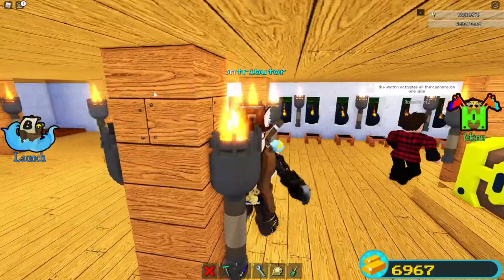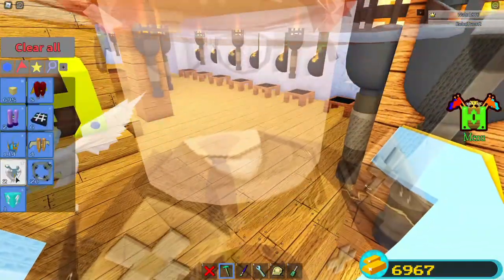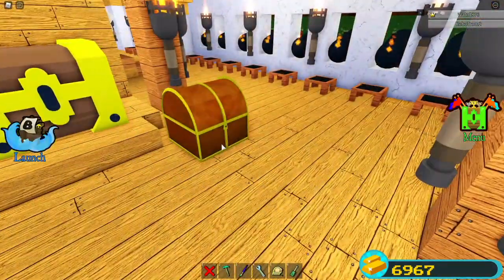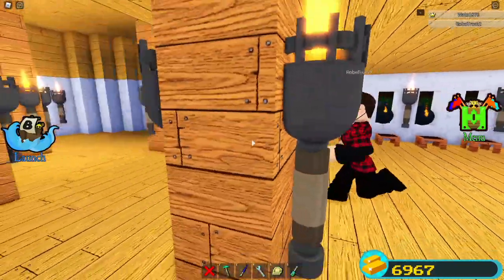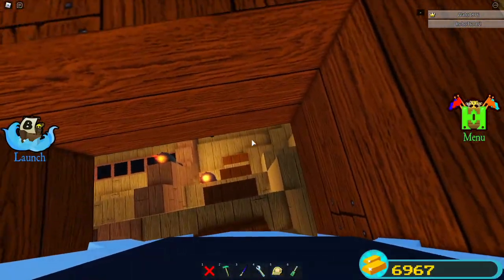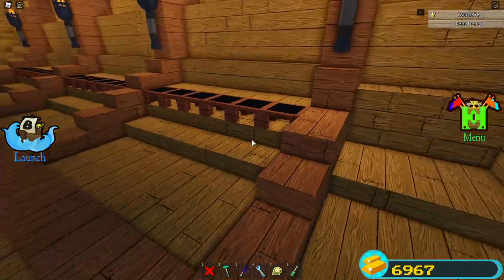The switch activates all the cannons on one side — cool. We have a golden chest right here, which kind of symbolizes the one you used to get a lot of. If you know what I'm referencing, this chest was the original one. We have a ton of cannons around here and a ton of torches to keep it bright. We also have a little undercarriage part, which is usually the hull of the ship, and you can see the amount of detail with the boards even coming down and around.